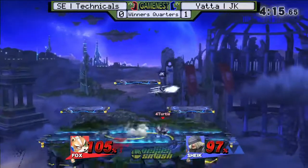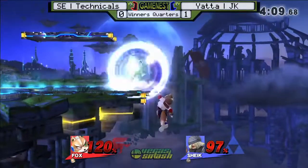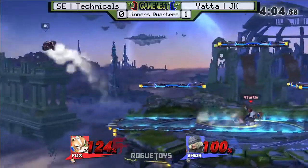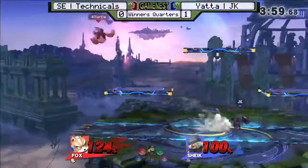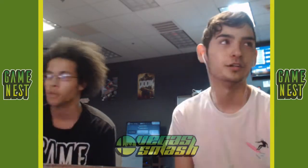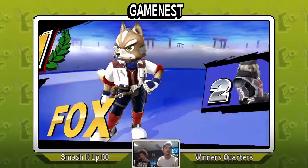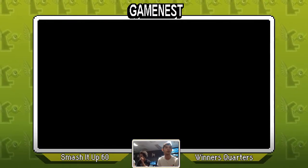Tech is going to have an easier time killing right now than JK because he has to get the edgeguard. JK has Tech at the ledge but isn't able to keep him there. Tech gets back off stage, back on — a little harder to edgeguard Sheik but JK goes for it regardless. Tech gets the up-air and nets the stock. It's one-one. That SD was not worth it — game two goes to Technicals.